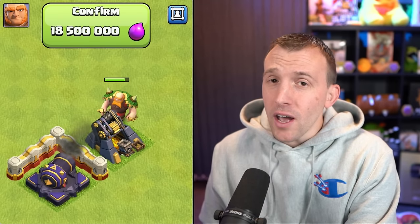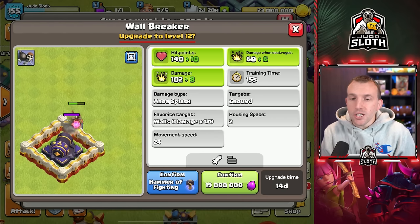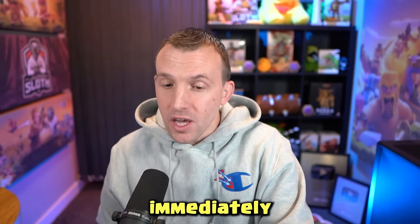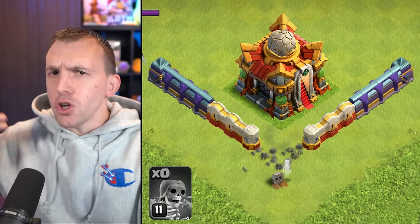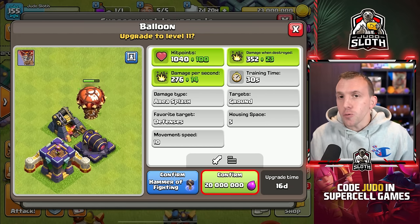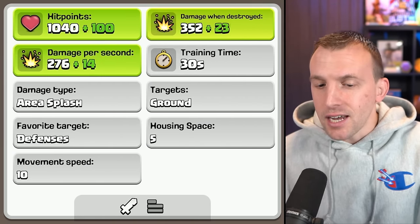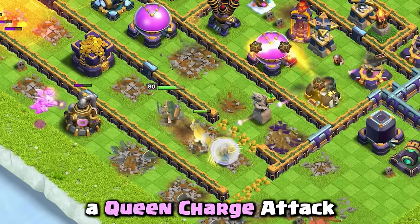The Giant is not one that will be high on my priority list for upgrades. Whilst the Wall Breaker gets a new level, if you do use the Super Wall Breakers, you don't have to upgrade this to level 12 immediately, because the level 11 Wall Breaker will still break the new maximum level wall. The Balloon, though, is definitely a troop I would upgrade high on the priority list — not only do they look good, they get extra hit points, DPS, and damage when destroyed.